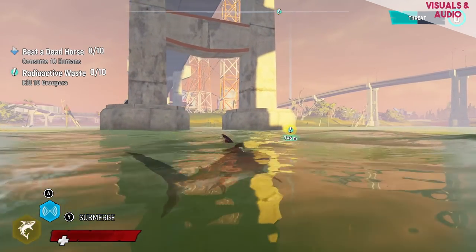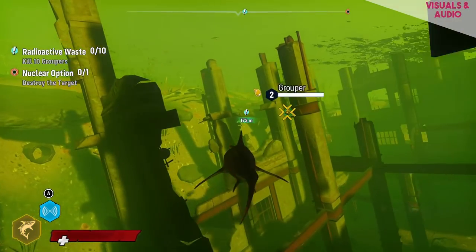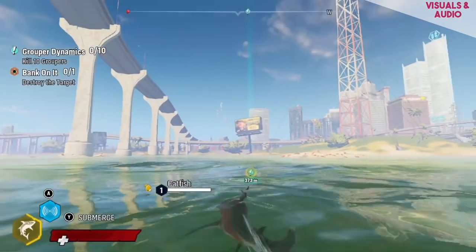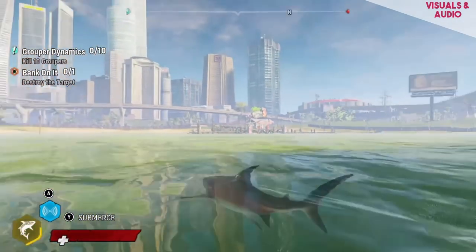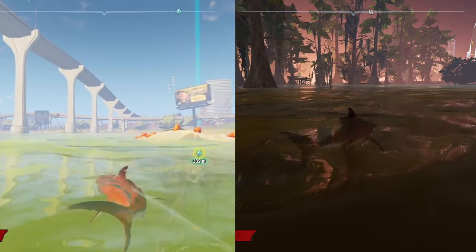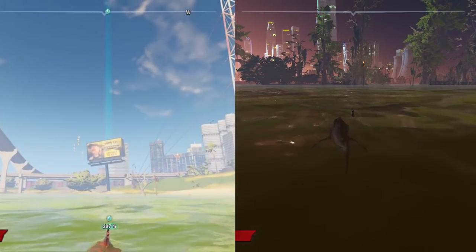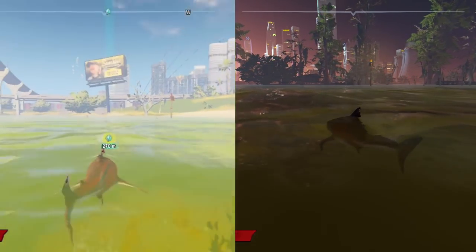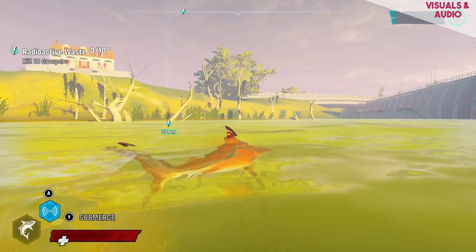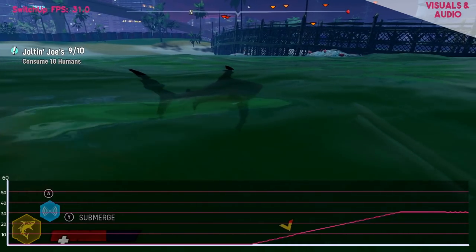When you dip below the surface it's definitely improved, but there are occasional stutters where performance drops right down. The image quality also takes a large hit and that dynamic resolution scaling really begins to kick in. If you contrast the start area with this one it almost feels like an entirely different game. It also could be partly to do with the different times of day — it seems like in the daytime the game really struggles. I don't know if this is due to more shadows being cast or the lighting technique being used, but during night scenes it seems much smoother and more consistent.